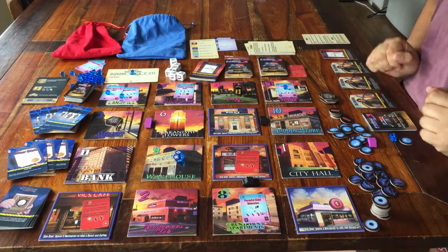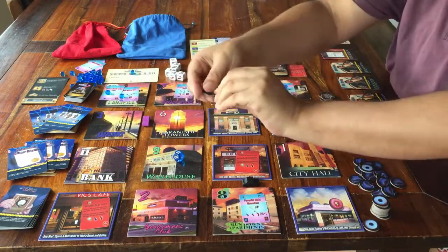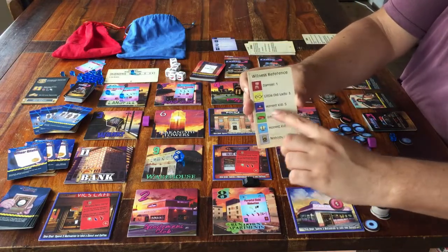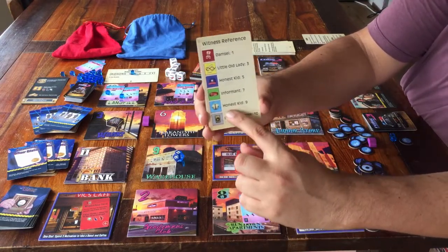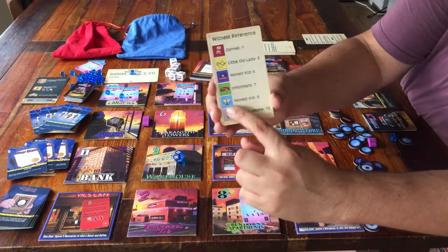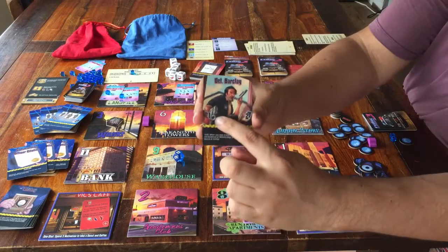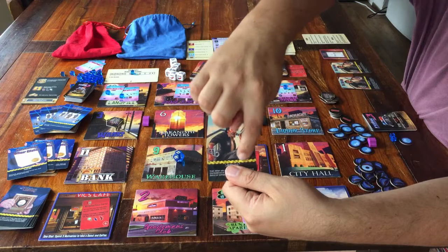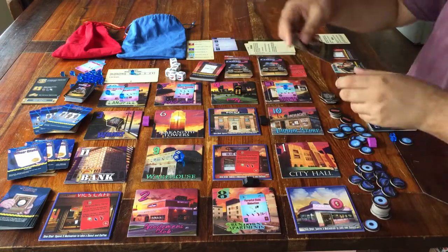Before you do that, make sure your own police car is parked next to a place that has a crime scene token. The information card will tell you how many of each token type is in the bag. There is a small mistake on the witnesses card — the name of the blue token with the shirt is actually Average Joe.